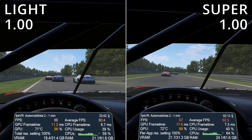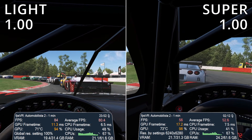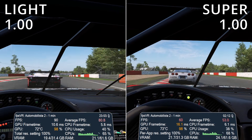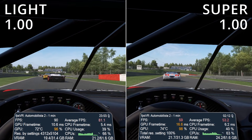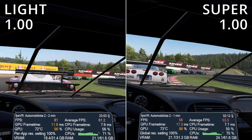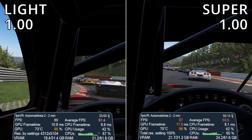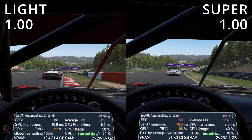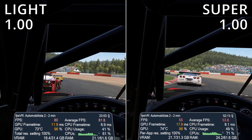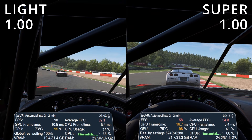Take a look at the actual rendered resolution, which includes barrel distortion and so on — it has to render a lot higher than we see. The Lite is at 4,312 by 5,104, whereas the Supra is at 6,240 by 6,280. The headsets are listed at the Lite being 2,880 by 2,880 and the Supra at 3,840 by 3,840, so they're rendering ridiculously high resolutions to get the end result of what we see in the headset.